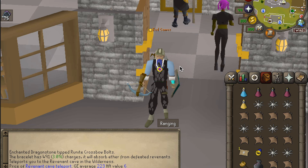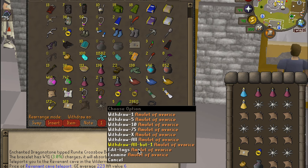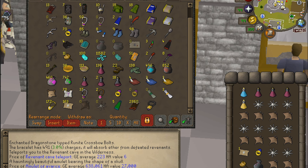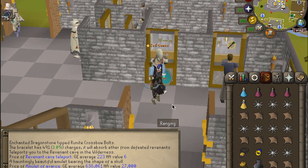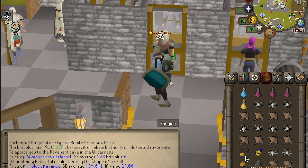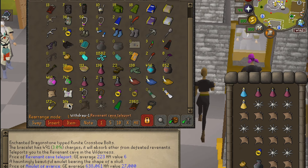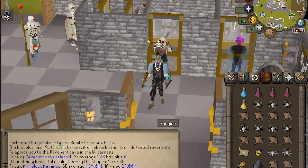Before you go out there, you're going to want to skull up. I recommend buying an Amulet of Avarice — it is only 680k, and you're not going to bring it with you. What you'll do is pull it out of your bank; when you wear it, it gives you a PK skull. Then put it back in your bank, take your teleport, and head out to the Revenant Caves.